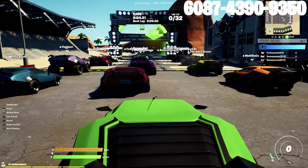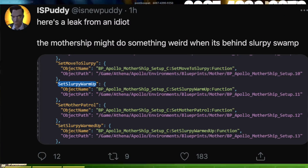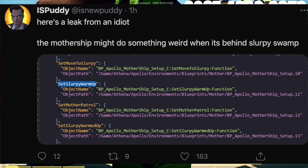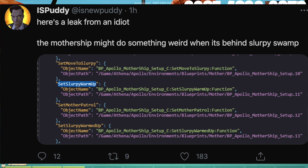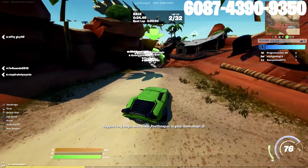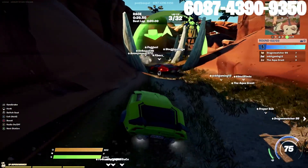Also, for some reason it looks like the mothership over at Slurpy could be doing something. A leak says that over at Slurpy it's going to be some sort of warm-up effect. I wonder if it's going to start to heat up the water, start to bubble and plant something with the substances over at Slurpy, which would be really interesting. I wonder if eventually we'll see Steamy finally explode as well. To be honest, it is on the opposite side of the map, so that's probably not going to happen.